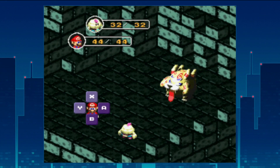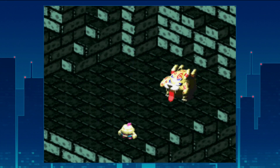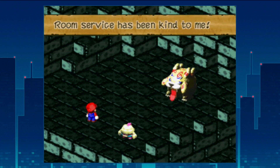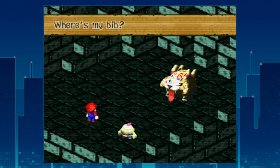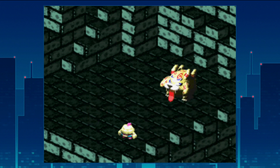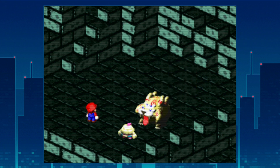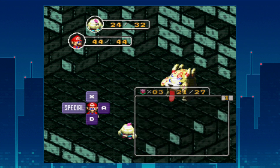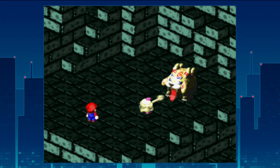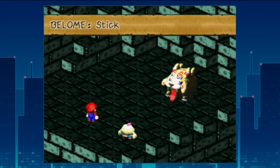It's time to fight Beloam, and this is not a terribly complicated fight — it's basically identical to the Mac fight, except honestly a bit easier. I'm going to follow the exact same strategy: just have Mario focus on doing jumps. I could eke out a little more damage if I had Mallow use Thunderbolt, since this guy is not immune to it, but I find it more economical to have Mario spam the much stronger jump attack.